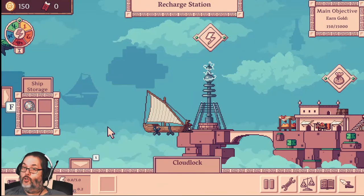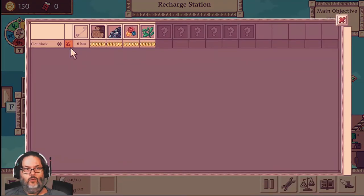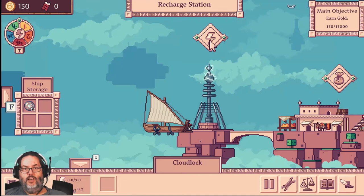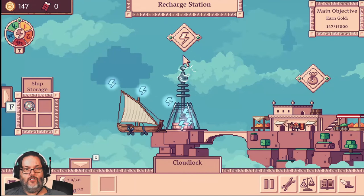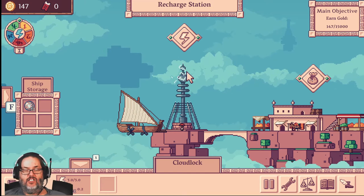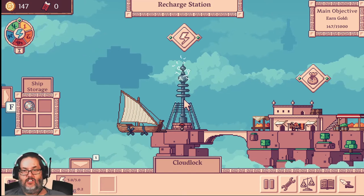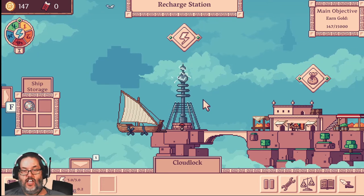Basic rule of trading is to buy low, sell high. We can see this island that we're at — CloudLock — is very expensive on all of these items, so this would be a place that you would want to sell items. You learn as you go. We're going to recharge at this electric charging station. Not every island has all of these things. Some are barren islands, some are just resource islands, some have trading posts, some have recharge stations, some don't.